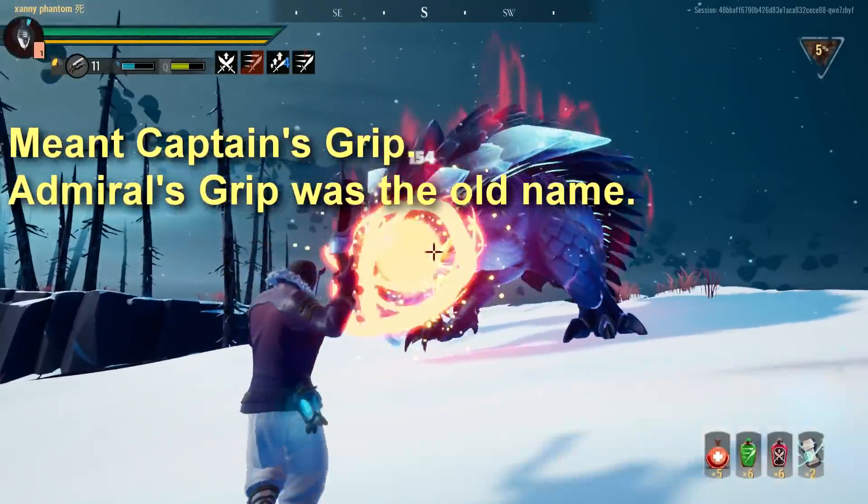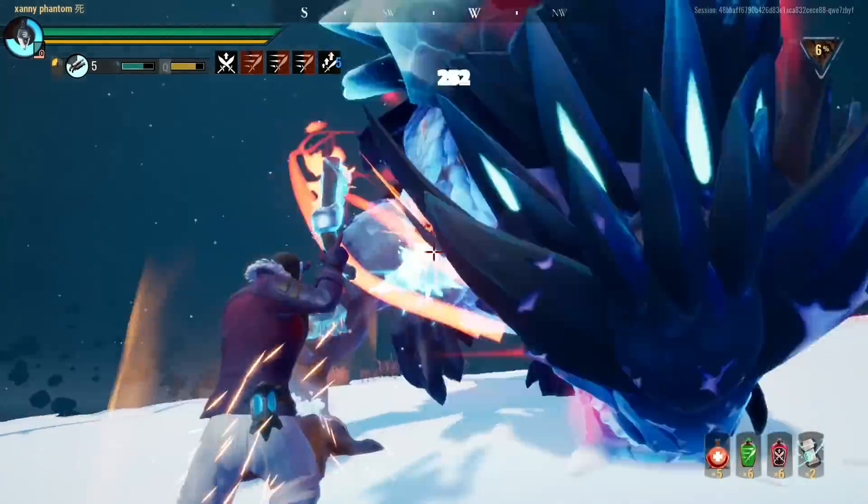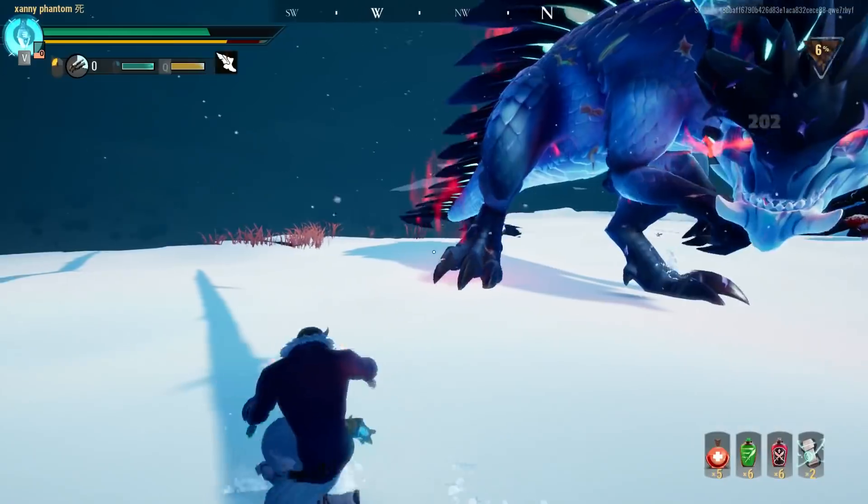Between these two grips, Admiral's Grip is probably the most useful in every situation, just because it's a straight-up attack speed buff. The only time I would use Saboteur's Grip is if I'm up against a behemoth with a ton of interrupt windows, like Embermane or Shrike.